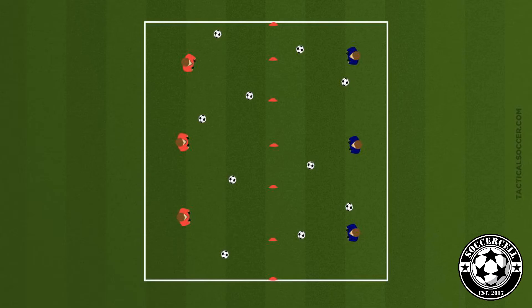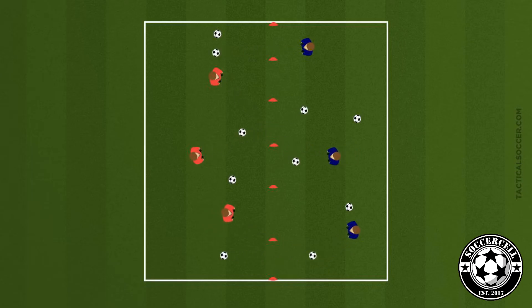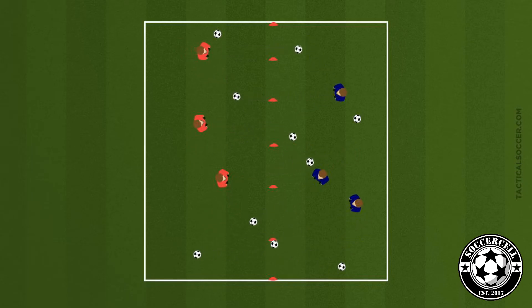The objective of the game is to try and get all the cannon balls off your ship onto the opposition ship. You're going to play for two to three minutes, and the team that has the least amount of balls on their pirate ship at the end will win.